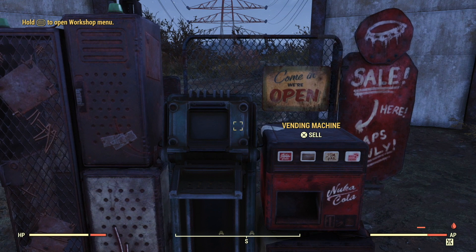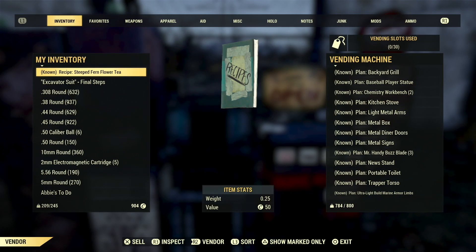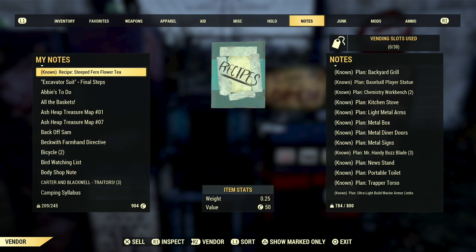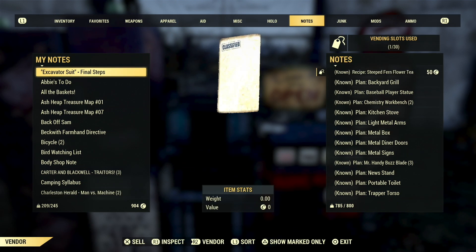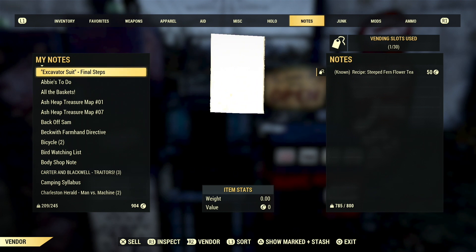All right, let's log into this bad boy. Look at my inventory. I'm going to set the price of this plan and there it is — it's that simple. Then all you have to do is connect it to power. I'll show you what that looks like on the map.